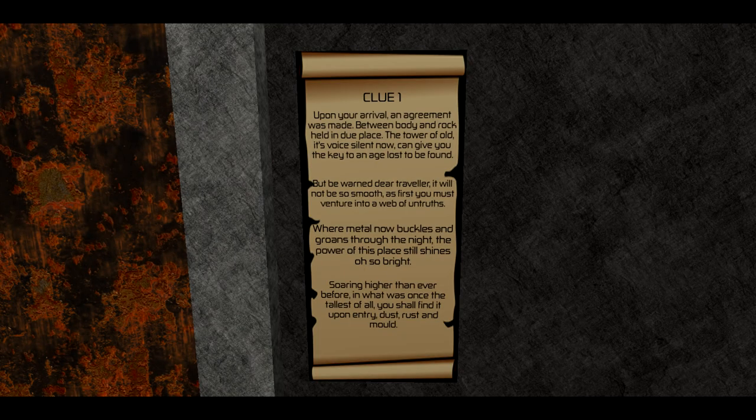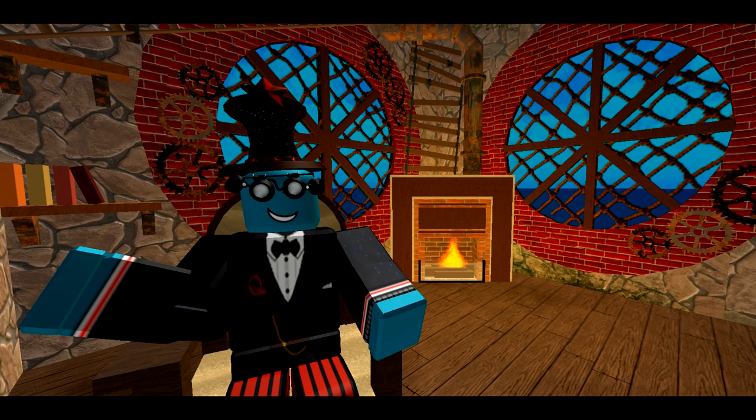Upon your arrival, an agreement was made. Between body and rock, held in due place. The tower of old, its voice silent now, can give you the key to an age lost to be found. But be warned, dear traveller, it will not be so smooth — as first you must venture into a web of untruths, where metal now buckles and groans through the night. The power of this place still shines, oh so bright. Soaring higher than ever before, in what was once the tallest of all, you shall find it upon entry — dust, rust, and mould. Apart from all of my fancy rhyming, I have a total of four keywords for you in this clue, and they get smaller in number with every clue, making it harder the further you get.